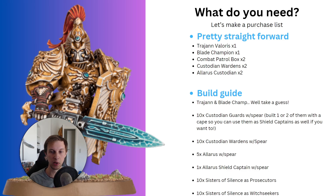Next up are the Wardens — I would just build 10 of them with spears and two of them with a Vexilla, so they'll have a flag in one hand and a spear in the other. Unfortunately, axes are really bad, but if you think axes look cool, of course build them with axes. For the Allaris, it's going to be five of them with spears. They don't really have any other options — again, they have an axe option, but axes are not very good. If you think they're cool, go ahead and build them.